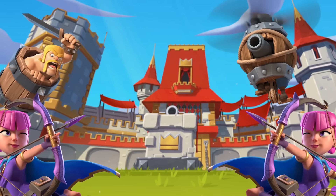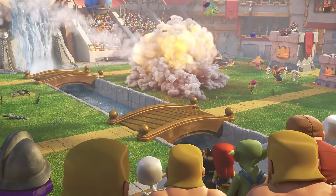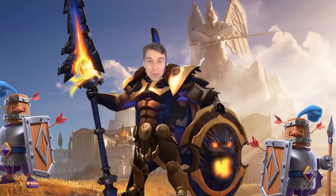Use Barbarian Barrel with Evolved Archers and Flying Machine to clean up and snipe buildings in the middle, granting the Pigs and Rail Recruits the pathway to destroy the opponent's tower. If you want to use Evolved Goblin Cage, you can swap in Zappies for Archers. Let's go on a rampage with our Recruits and assert dominance.